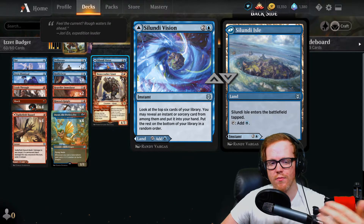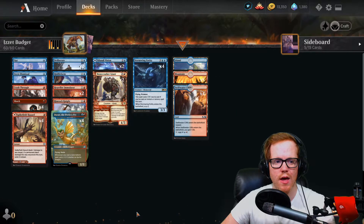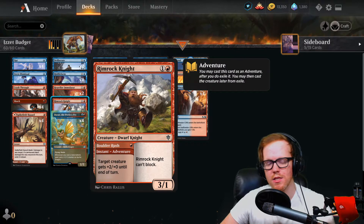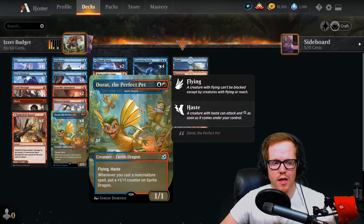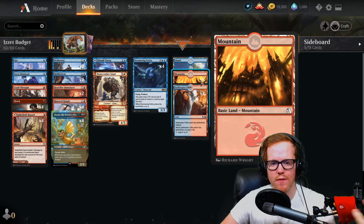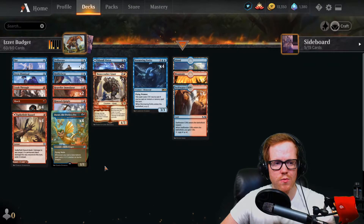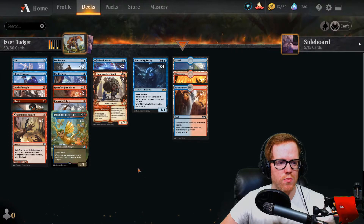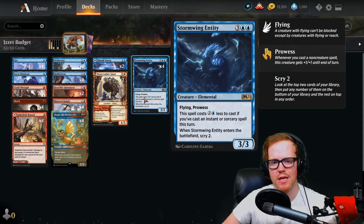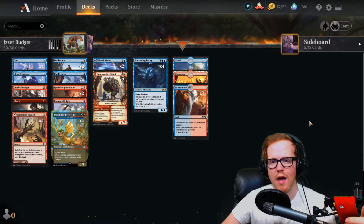Salidin's Vision from Zendikar Rising lets us look at the top six of our library, reveal an instant or sorcery and put it into our hand, putting the rest on the bottom in any order — great for refilling our hand with spells to trigger prowess effects. Rimrock Knight's one-mana pump is solid on a final swing with a Sprite Dragon or Stormy Entity. The land base is eight islands, five mountains, four Swift Water Cliffs, plus modal lands like Salidin's Vision and Spike-Field Hazard to round things out.